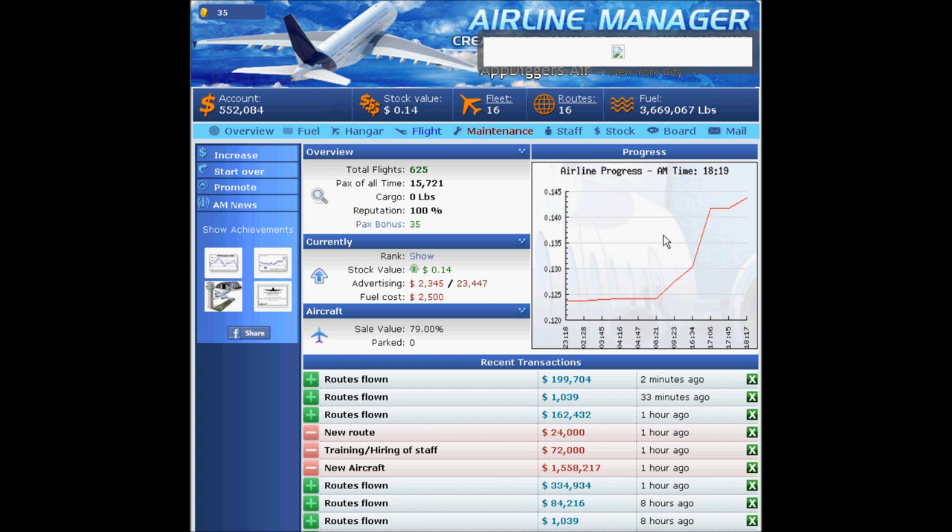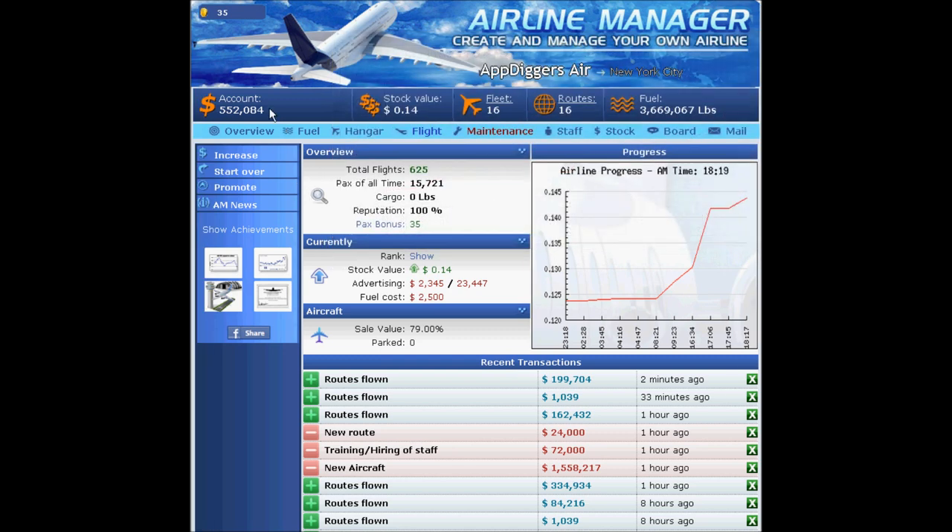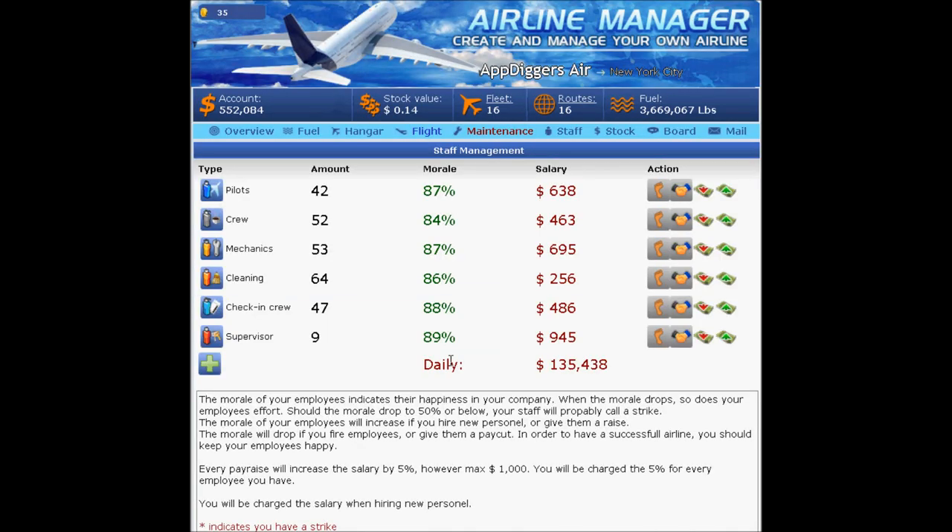So guys, invest in our company — we're doing pretty well, as you can see, constantly growing. Our stock will go up over time. We do not purchase PaxPoints with real money; we're just operating with the in-game currency, trying to unlock different achievements to earn PaxPoints and increase our operational power. Don't forget about your staff — make sure you keep them happy and keep morale over 80 percent, as I mentioned in the previous video.